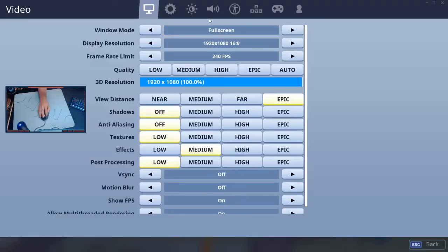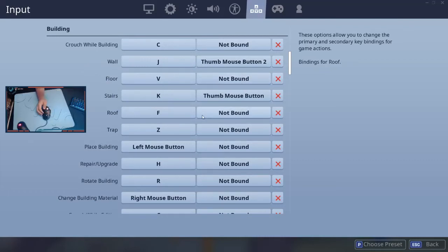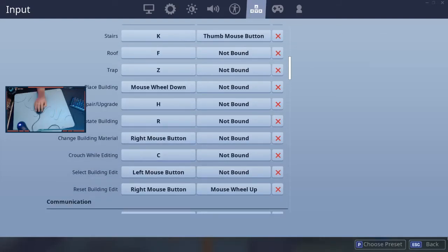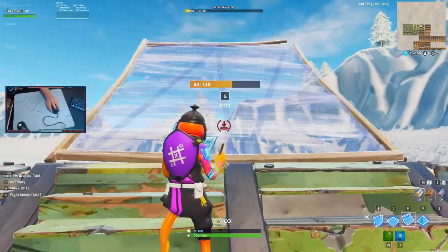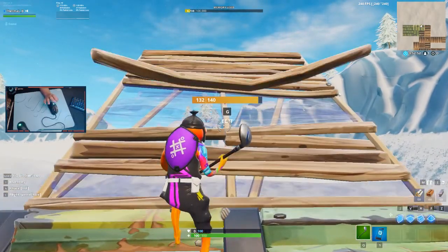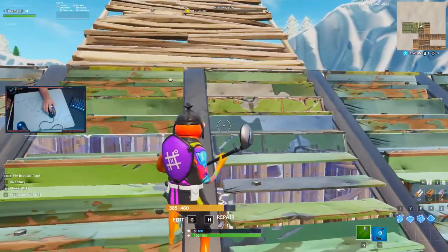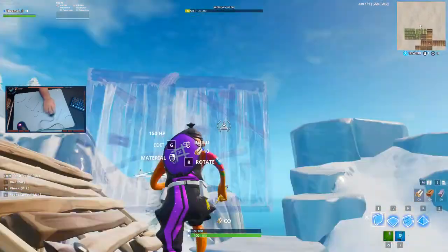The only way to actually turbo build — I figured this out from a Twitter post — is to change to a type of scroll wheel. This mouse has what I think is called a hyper scroll wheel. So I'll show you: I have my mouse wheel up as my reset edit, and I'm going to use mouse wheel down. You press this button and it activates the hyper scroll wheel, and with this you can actually turbo build.